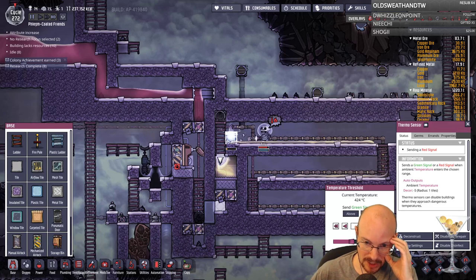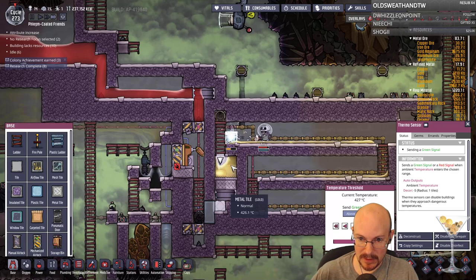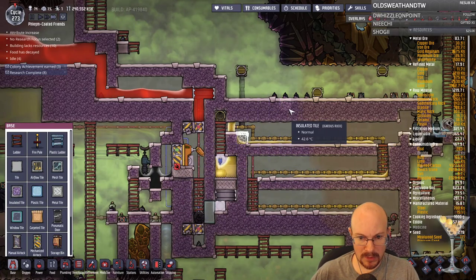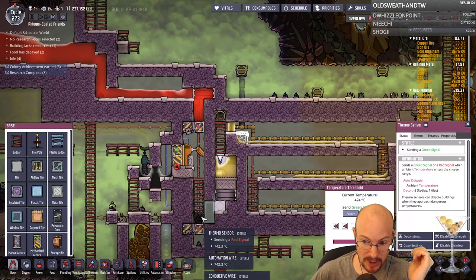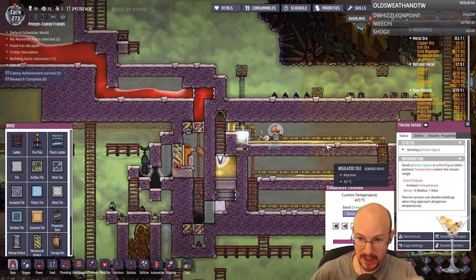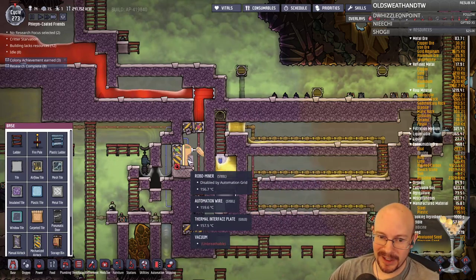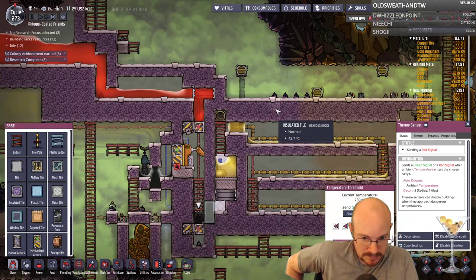The close went below, so that means it sends a green signal when it's below. Green signal opens the door, so that should be above — I think it should be above 401. Yes, that looks right. Put one more tile in and I think this might work. But this is above 401 — I know y'all can't see this because it's behind my head. That's above 401, this one's below 435. I think that's right.